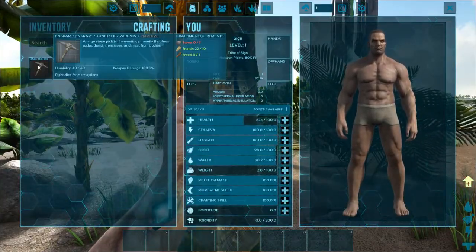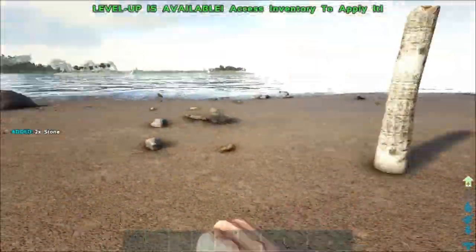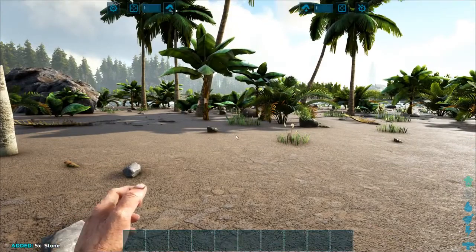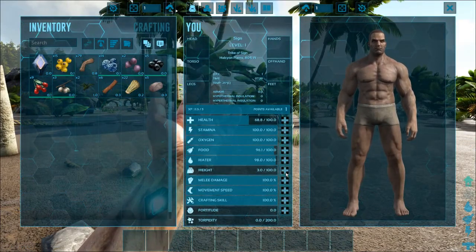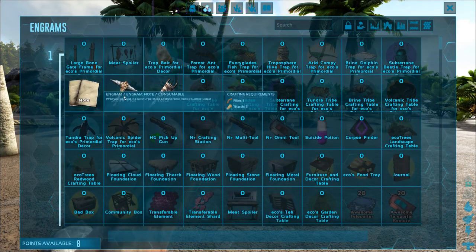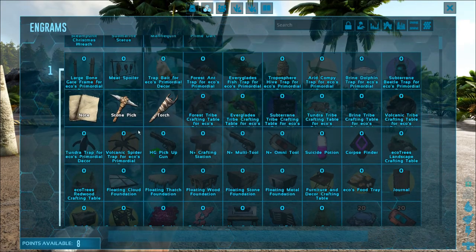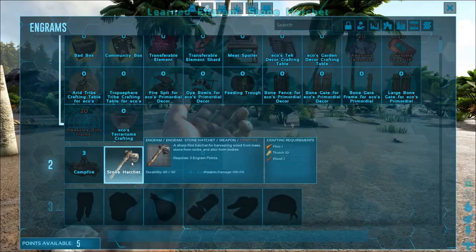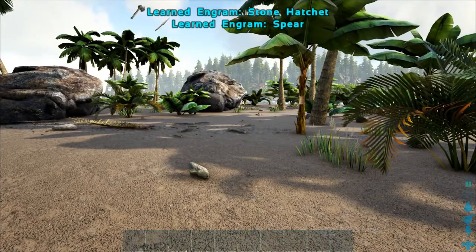Crafting - I need stones. Hey, cool stone! Let's go ahead and level up, and the first thing I'm going to go for is weight. Notes, torch - a whole bunch of stuff from different mods I've added in. Hatchet and spear for now. Survivability is key.